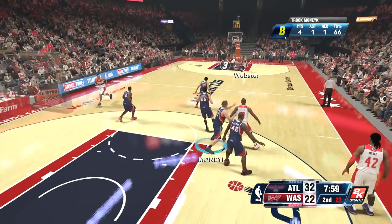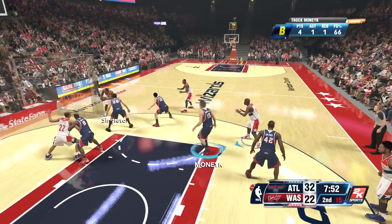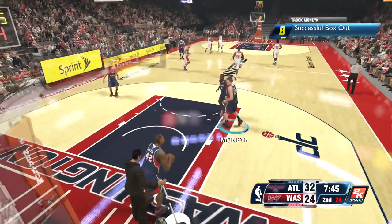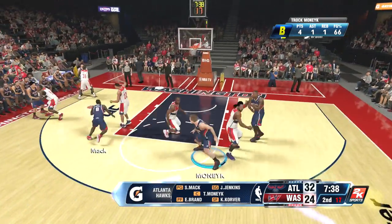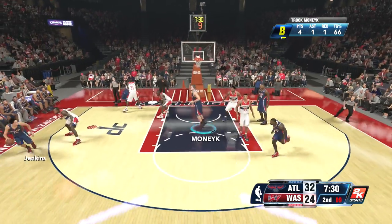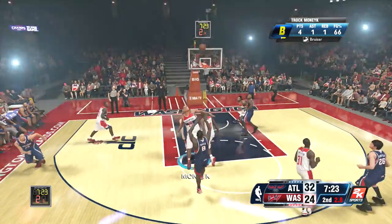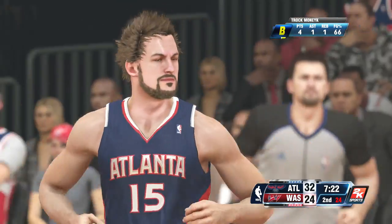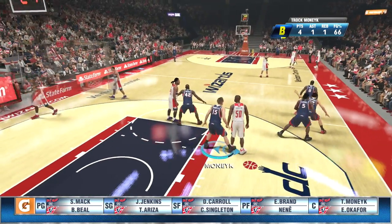Welcome back, everyone. A lopsided first quarter — Hawks are already up as we start the second quarter. Good start for this club, I like the way they played together and moved the ball. Successful box out! On the court for the Hawks: Money at center, Shelvin Mac, John Jenkins, Elton Brand, and Corver at small forward. Jenkins kicks to Mac.